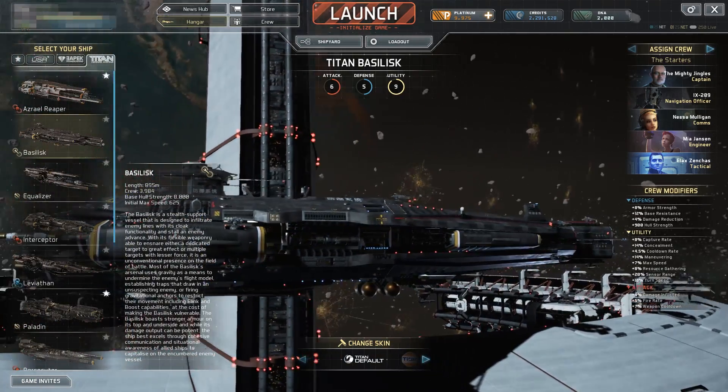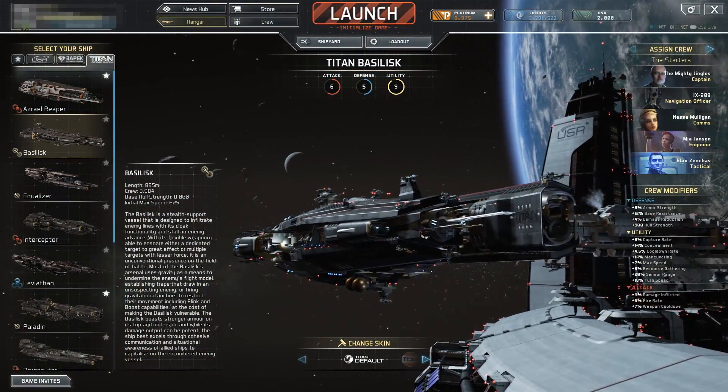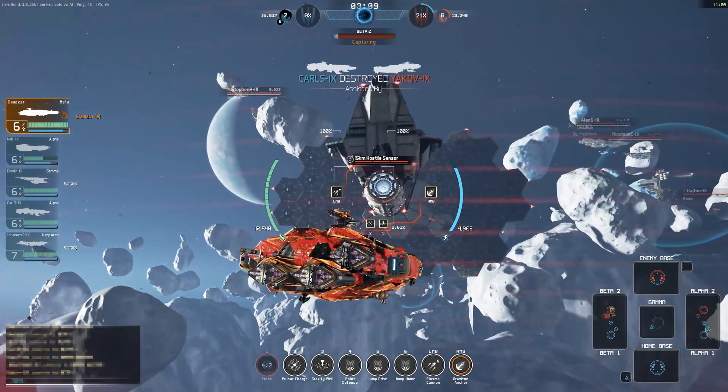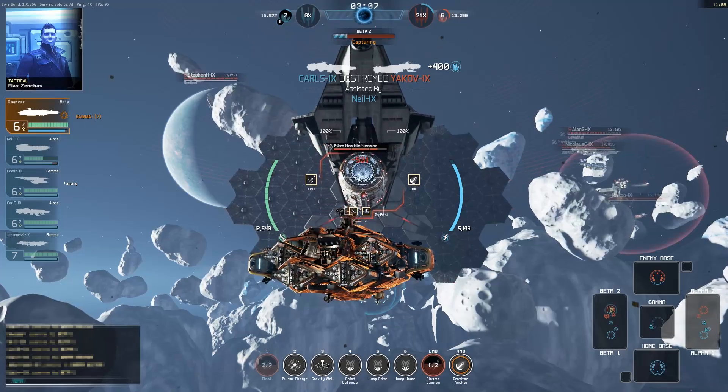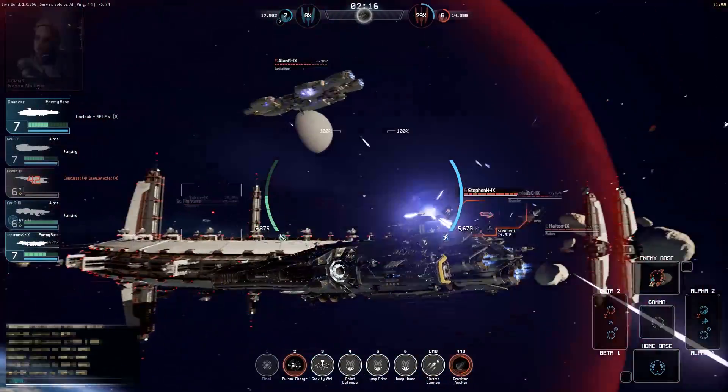Greetings, Captains. The Titan Defense System's Basilisk is a dangerous, unconventional stealth support ship. Designed to ghost in behind enemy lines before wreaking havoc with its wide range of abilities, the Basilisk can control an entire area, leaving the way open for allies to annihilate defenders with ease.